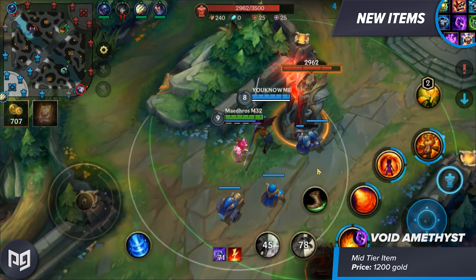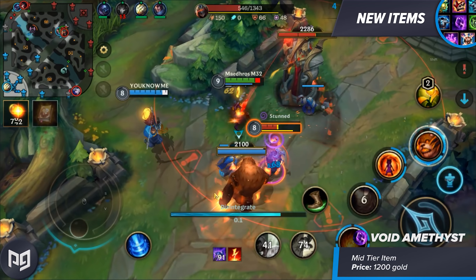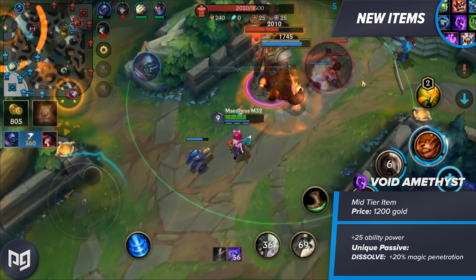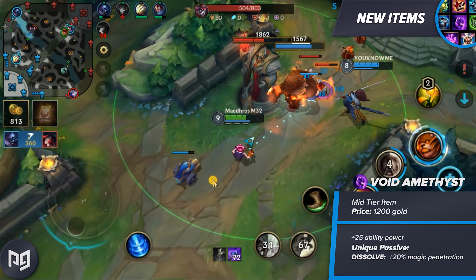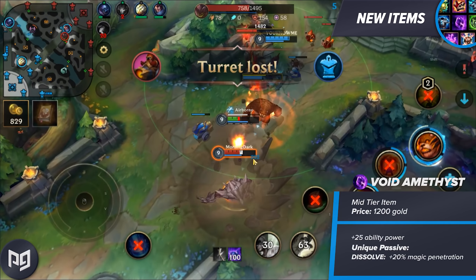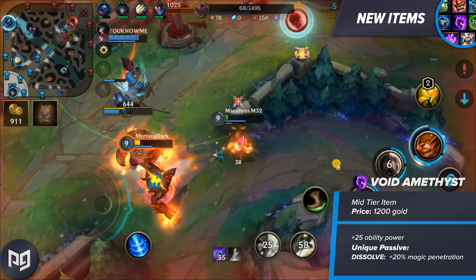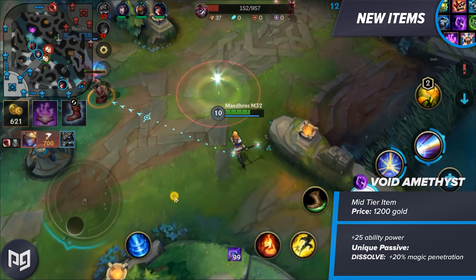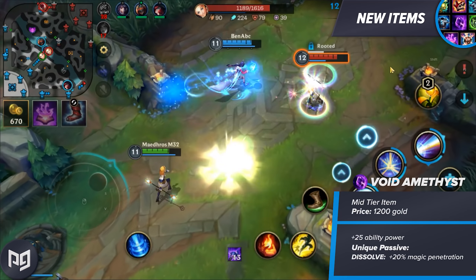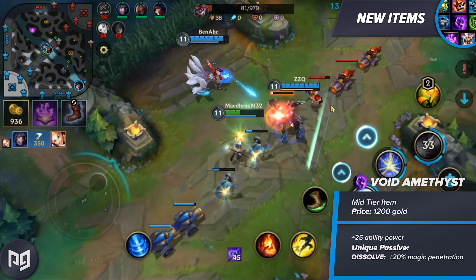Our fourth new item is Void Amethyst. Void Amethyst is a mid-tier item that is a quick stop before building into a Void Staff. It costs only 1200 gold and has 25 ability power and 20% magic penetration. This is actually a really cool idea as a Void Staff can be a pretty pricey item, and this smoother curve towards the 40% magic penetration of Void Staff feels pretty good to purchase. It's like how Lord Dominic's Regards and Mortal Reminder have Last Whisper — sometimes you just want to make a quick stop for some early penetration and then come back to finish it off later.